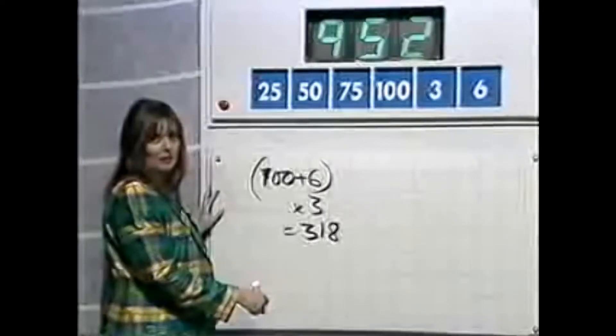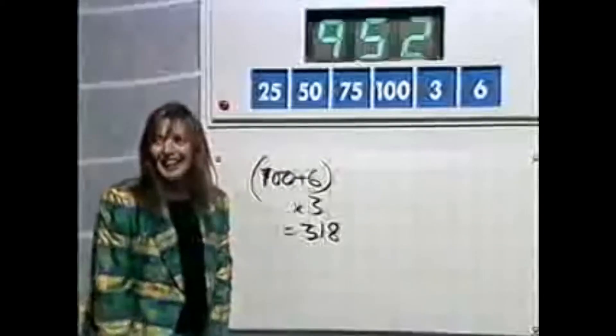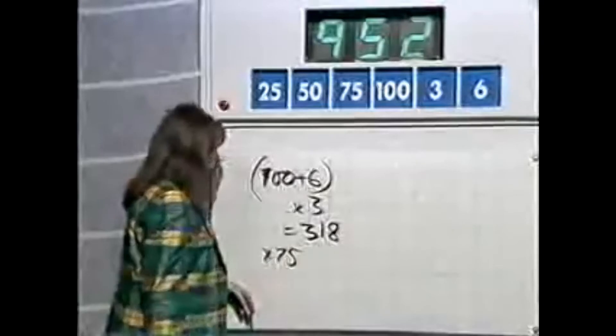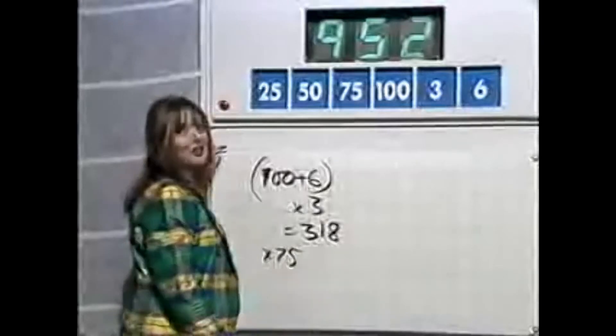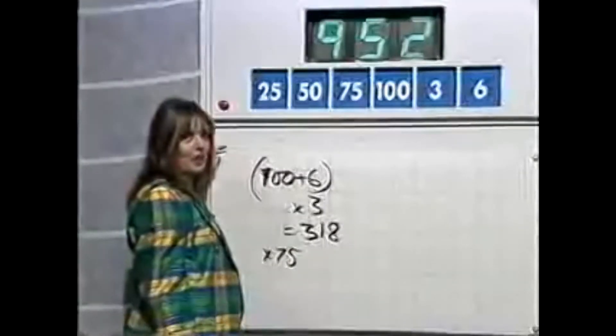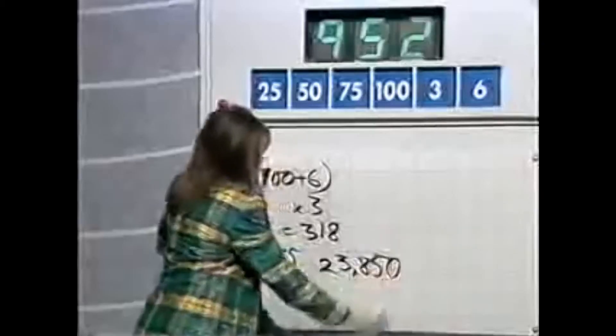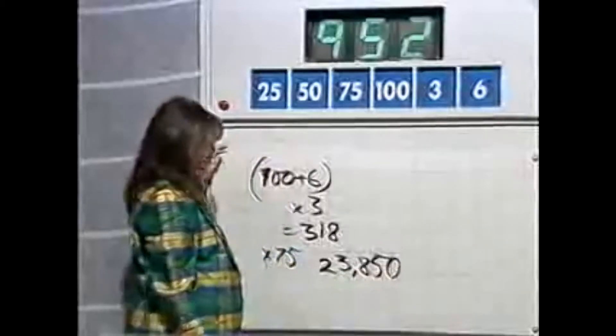And then divide it by something. Well, yes, in a minute. I'm not quite clear what that makes, but that's certainly what I'd like to do. 318 times 75. So times 75, and then what will you divide it by? I'm going to take away 50. Oh, good grief. I'm going to need my calculator for this one. 318 times 75 is... OK, let's work it out. 23,850, apparently. OK, now take away 50.